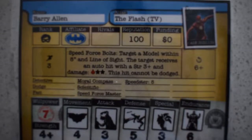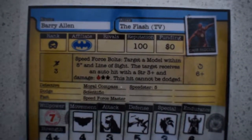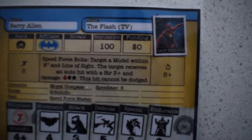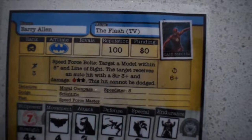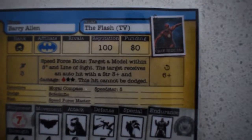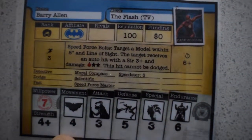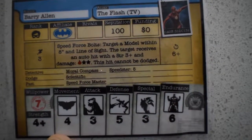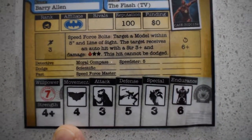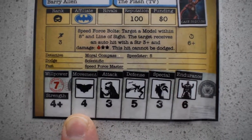The TV Flash has a special ability that, with three speed force counters, allows him to hurl some lightning bolts. There's a 6+ number — every time he does that, he rolls a d6 and on a 6+, an event occurs, which could be anything from him suddenly disappearing off the board, to a rival Flash appearing and trying to kill him or absorb all of his speed force. Speed force master is something that only Barry Allen has at this stage, and that allows him to use some of his speed force tokens as action counters when he's raising the plan.